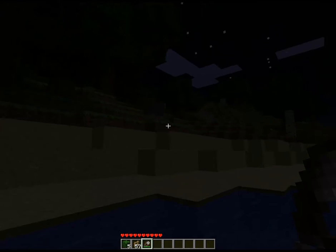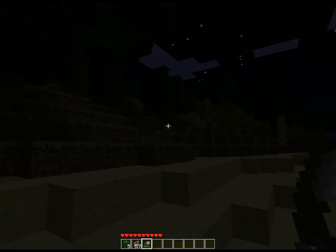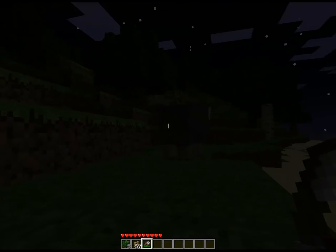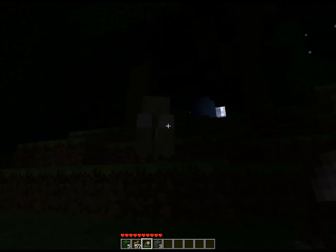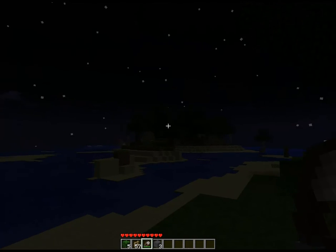It's kind of dark, sorry about that, but there's a black sheep hiding out there in the darkness. You just right-click on him and his wool pops off. And for the leaves, left-click on them. Thanks for watching, guys. See ya.